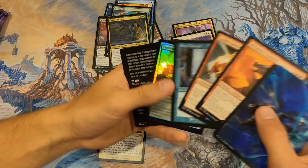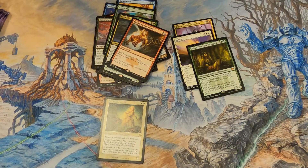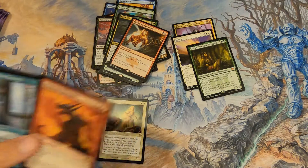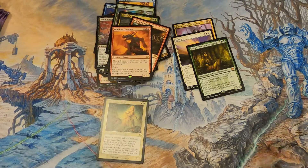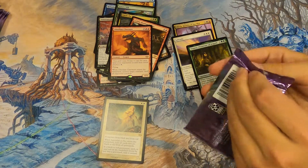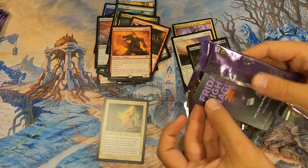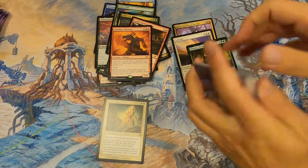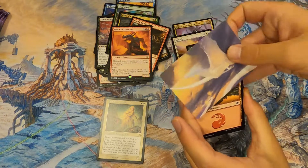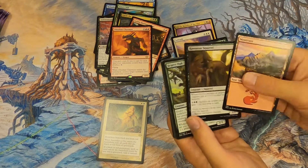Obsidian Dumpster Fire — just like this box. I'm imagining obsidian rocks burning in a dumpster, glowing coals — kind of cool. We should invent that. Gorgeous foil art, and I really need to build a Squirrel deck.